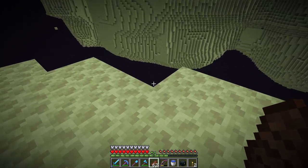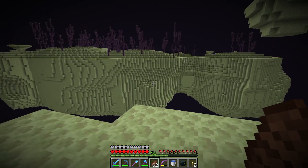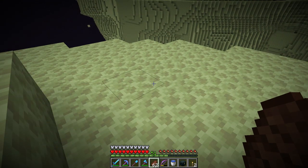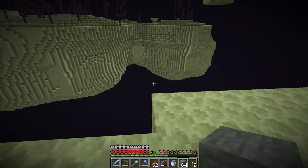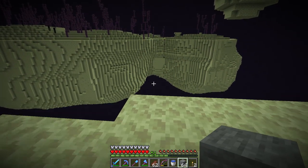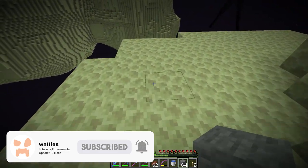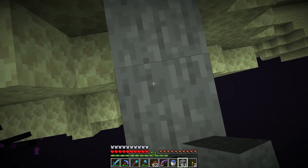I think I can see more terrain generating over that way, so that's probably where we want to go. But there's a big gap — we need to bridge it somehow. Option one: collect ender pearls from the endermen. Or we could just make a bridge, which is what we're going to do. Get your blocks and get ready to build. We're going to go pretty much straight across here to save some blocks.